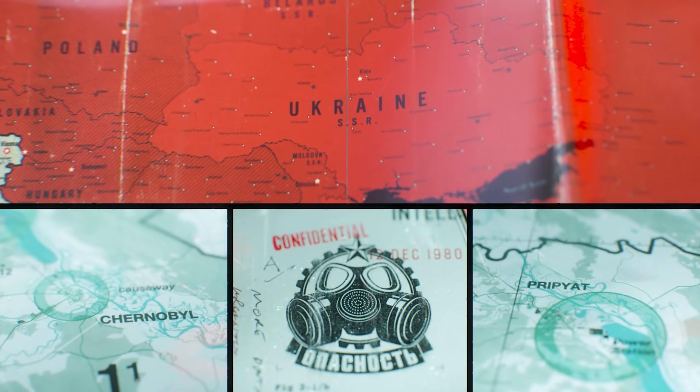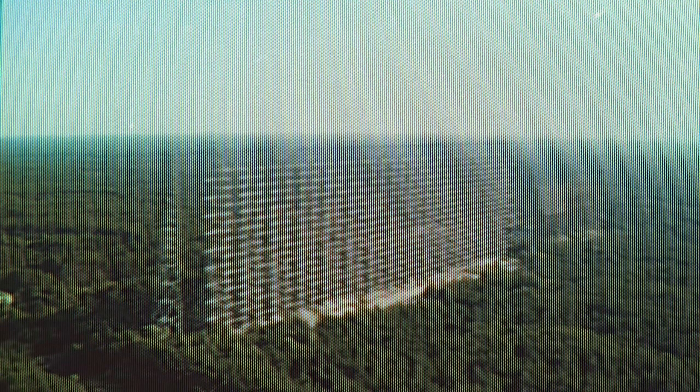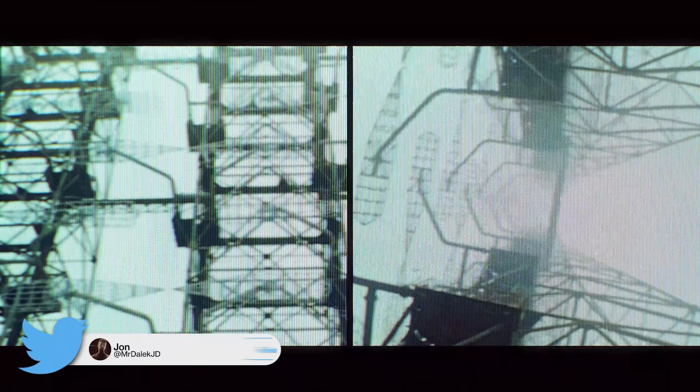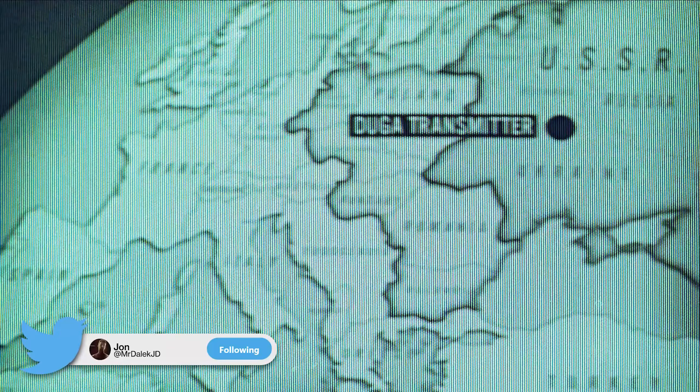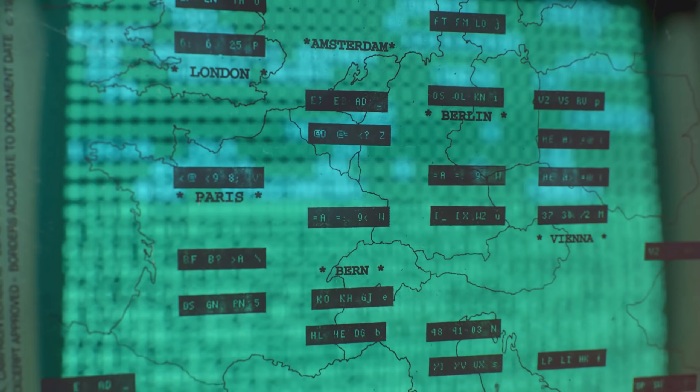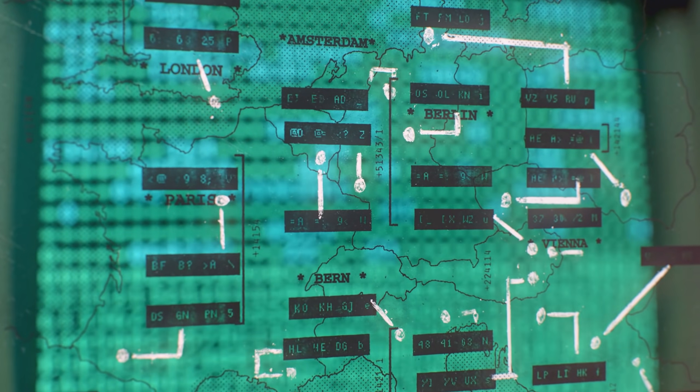The map we're seeing here is called Duga. This is based off the final campaign mission in Black Ops Cold War. Duga is the name of a Soviet over-the-horizon radar system used as part of the Soviet Missile Defense Early Warning Radar Network, which were used between 1976 and 1989.